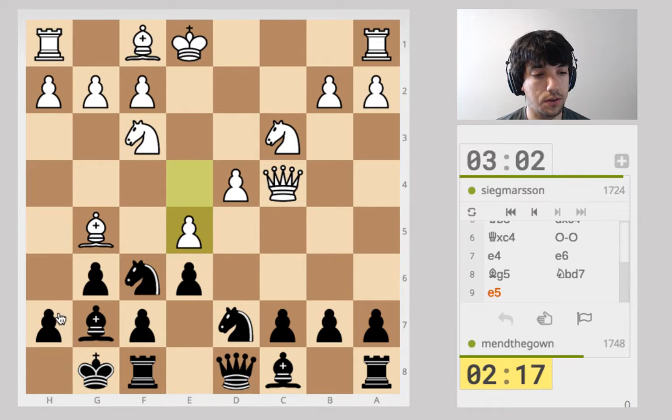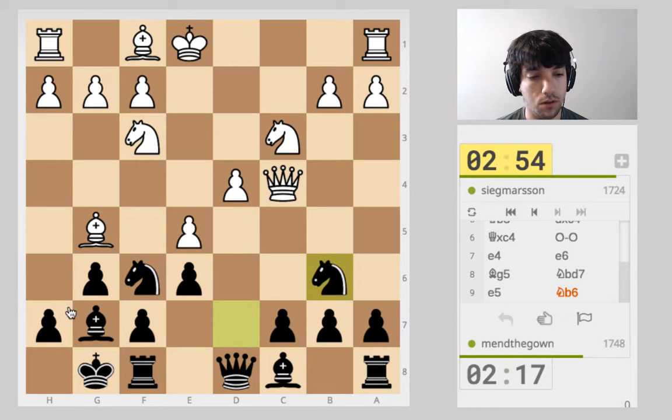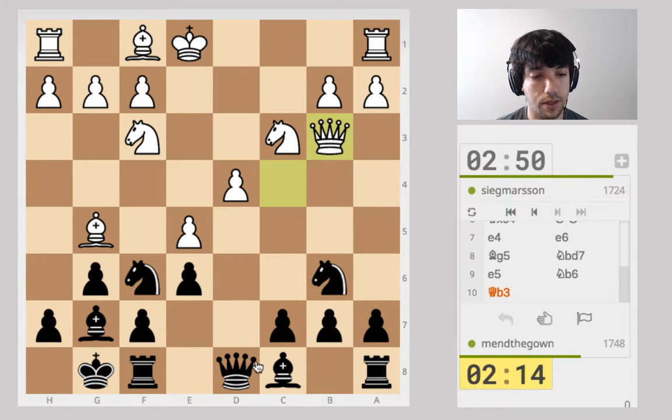That was a clear blunder, so let's just try to confuse them. They can just move the queen and they've won a piece, for not much on my side. I needed to get in c5 before — I ended up getting it in too late. I think I'm just going to have to take a loss on the knight. It's painful.